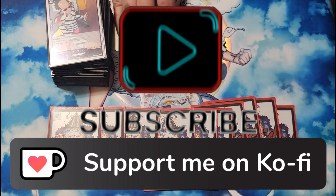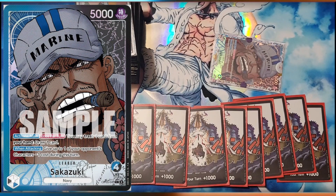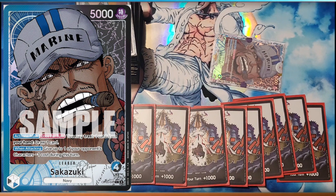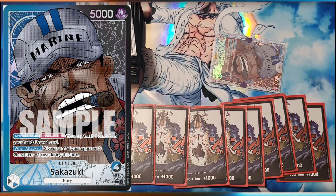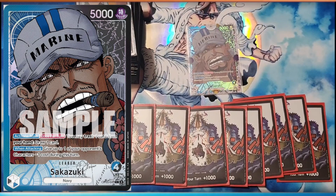Welcome to Stax Gaming. We got Sakazuki, blue and black. His effect is act the main once per turn — you may trash one card from your hand and draw one. And then when attacking, minus one cost to one of your opponent's characters. So basically a free Smoker, plus you get to cycle.